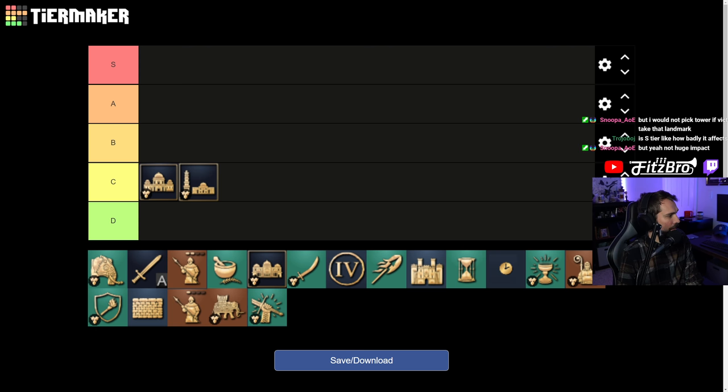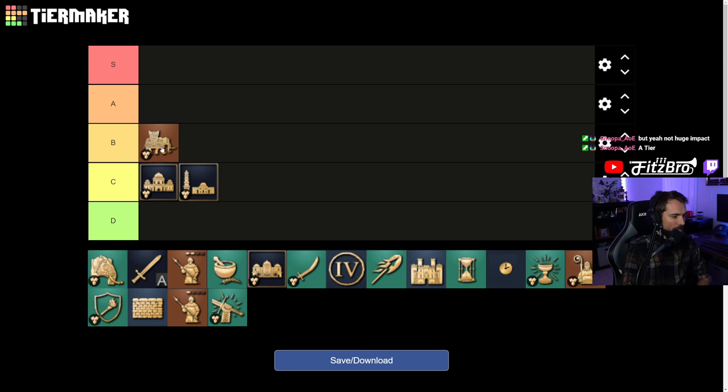Tower Elephants aren't being affected by the Blacksmith attack upgrades. This is definitely a higher severity because Tower Elephants are a unit you're supposed to use, and not getting those Blacksmith upgrades is pretty big — it's supposed to be one of Delhi's unique strong units. That said, elephants get countered so hard and are hard to effectively use in the current meta. I'm going to go with B tier. It would be higher if elephants were more relevant right now, but I don't think their Blacksmith upgrades would make a huge difference. It does affect your military, so B tier feels right.